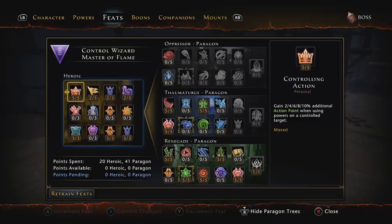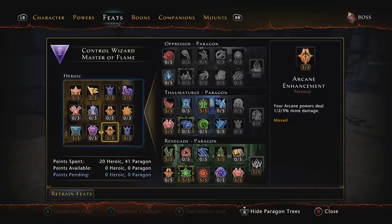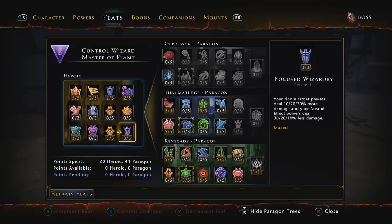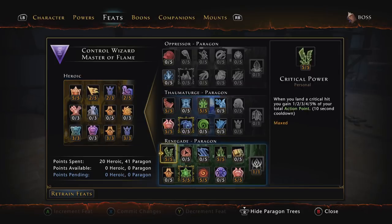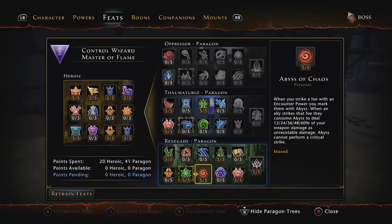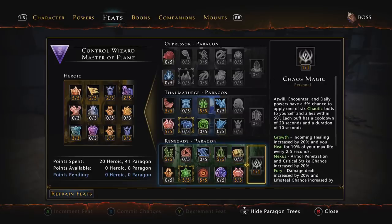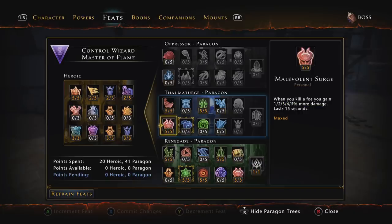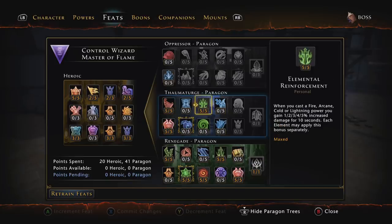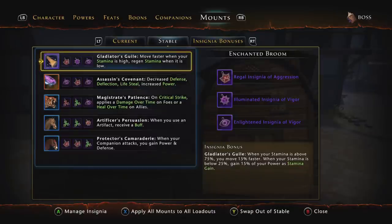For the boss build heroic feats: 5 in Controlling Action, 3 in Toughness, 2 in Fight On, 2 in Blighting Power, 3 in Arcane Enhancement, 3 in Focused Wizardry, and 2 in Learned Spellcaster. I'm in the Renegade Paragon path with: 5 in Critical Power, 5 in Arcane Burst, 5 in Abyss of Chaos, 5 in Phantasmal Destruction, 5 in Uncontrolled Obliteration, and 1 in Chaos Magic. Then from the Thaum Paragon: 5 in Tempest Magic, 5 in Malevolent Surge, and 5 in Elemental Reinforcement. Boons, companions, and mounts stay exactly the same as the AOE build.